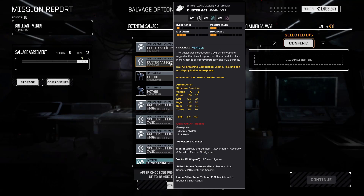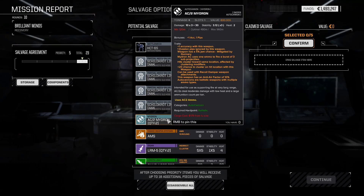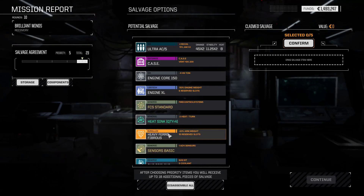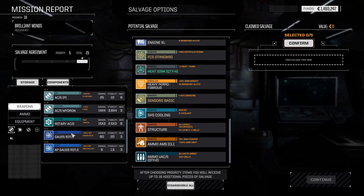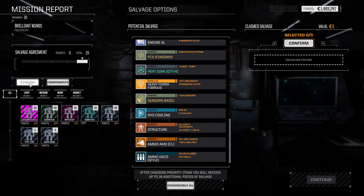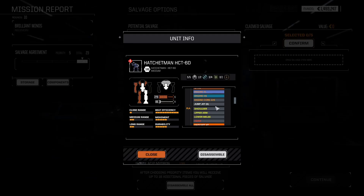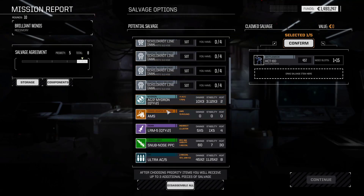I can't quite see all of it - I think it might be skilled sensor operator, plus one probe, plus one advanced sensors, 10% sensor and sight. It annoys me I can't see what's below that. That's a 50 ton tank - the AC by drone: three shots fired, pretty good AMS, might be worth taking. There's an XL engine - nice. Ultra 5 - do we not have an Ultra 5? I think we've got ammo for it, maybe in a mech somewhere. Definitely going to take this guy.